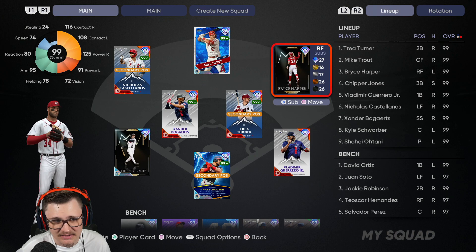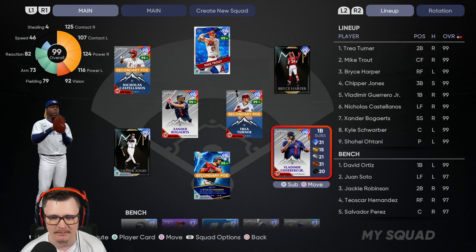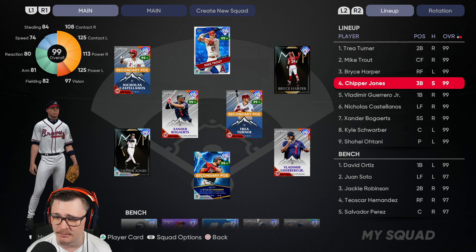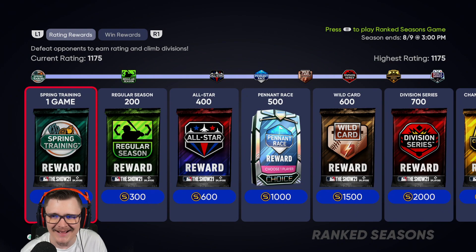In right field — this card is really cracked — Bruce Hooper center field, Mikey Savage left field, Nicholas Castellanos, big Dick Chip over at third, and Smove Cards over at short. Trey Turner is our second baseman, Vladdy McGrillo Jr. at first, and Schwarber behind home plate. The lineup stacks with Trey Turner leading off, Mike Trout in the two, Harper in the three, Chipper hitting cleanup, then Vladdy, Castellanos, Xander, and Schwarber in the eight.